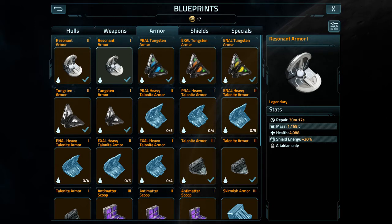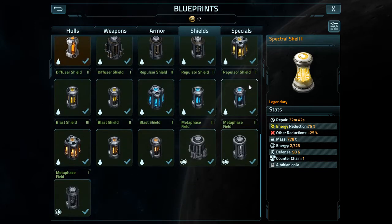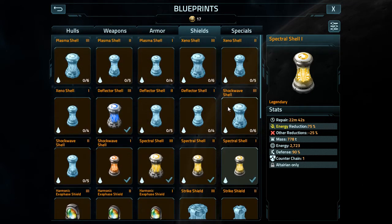Support class means it can only be equipped on support class ships, and the altarian tag means it can only be equipped on support bastion, support sovereign, or whatever support ship you're using. All of these items are just examples — every blueprint you can unlock here would be a beta or droid version falling under the support classification. Each one should be researchable so you can get an entire ship started in the same day.